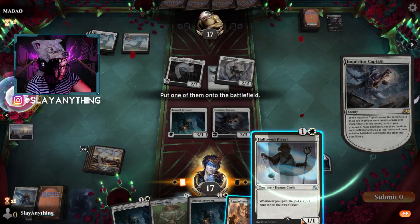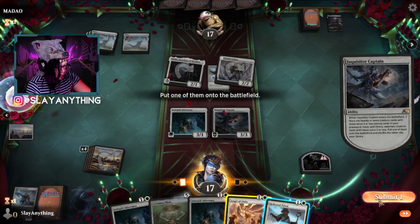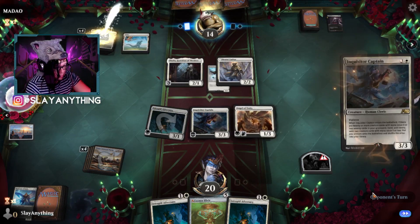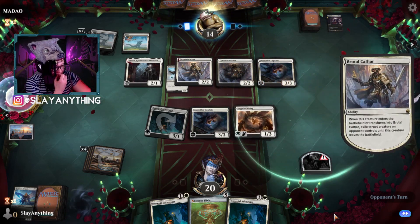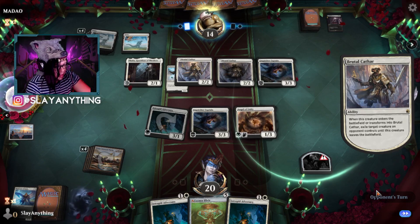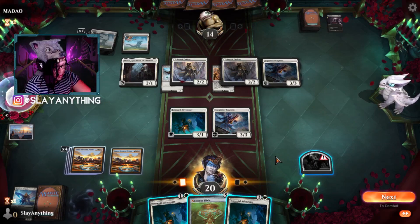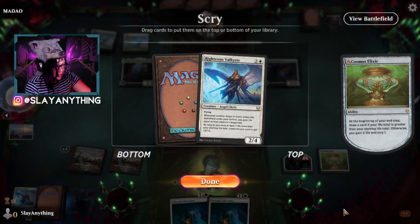The opponent has their own Inquisitor — how inquisitive! They might consider taking out my captain since it's such a good blocker. Angel of Unity is also a pretty decent blocker, so I don't think they'll be swinging in, which is so gravy. We'll play Cosmos Elixir, do no attacks, just gain some life. I'll take that.